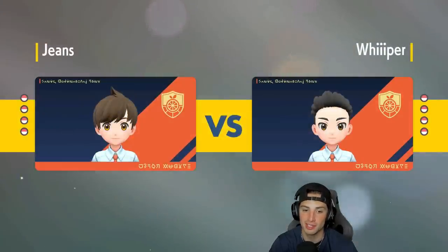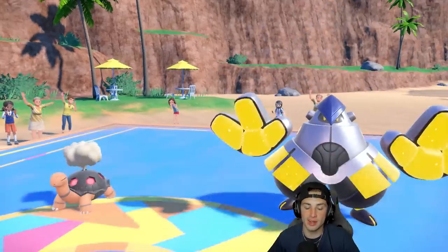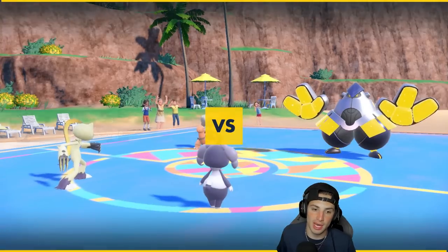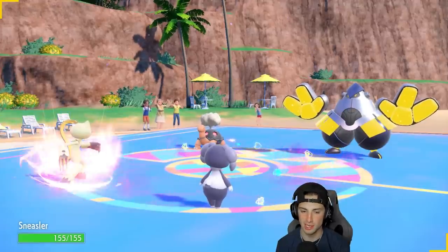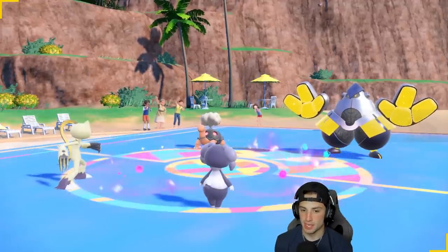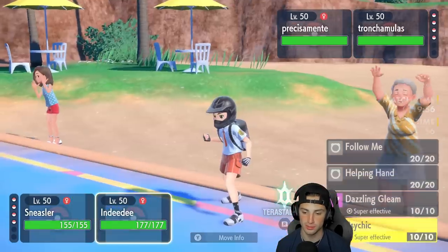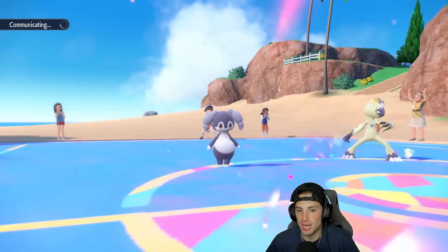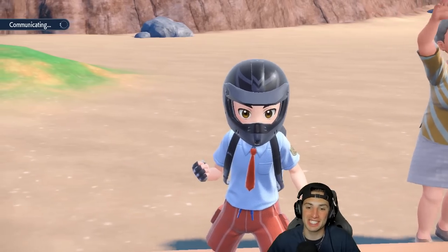I didn't get to use Cleaver's signature move Stone Axe yet, but Sneasler with Unburden pairing up with Indeedy is really really good — plus its typing is great. They end up leading Iron Hands and Torkoal. I don't mind that — can't Fake me out. I'm going straight for Torkoal. I doubt Torkoal Protects; I'm thinking Close Combat on it and then a Psychic. Getting rid of Torkoal is going to be huge for us. Sneasler's shiny form is so dope — that goldish yellow tint is beautiful.